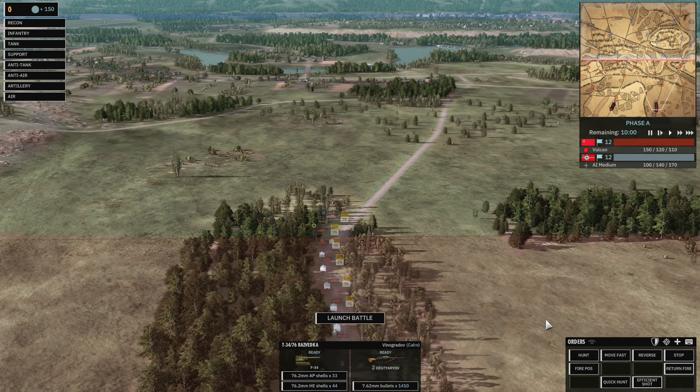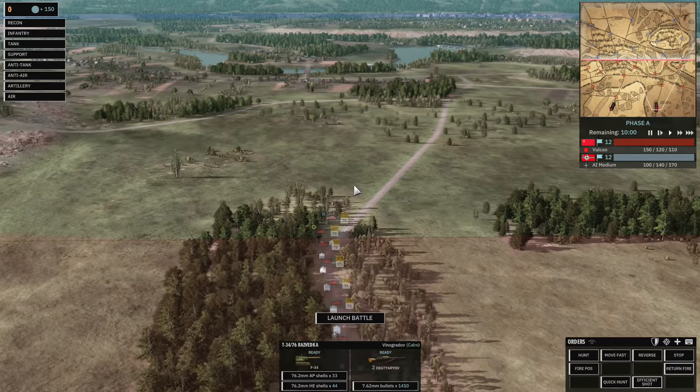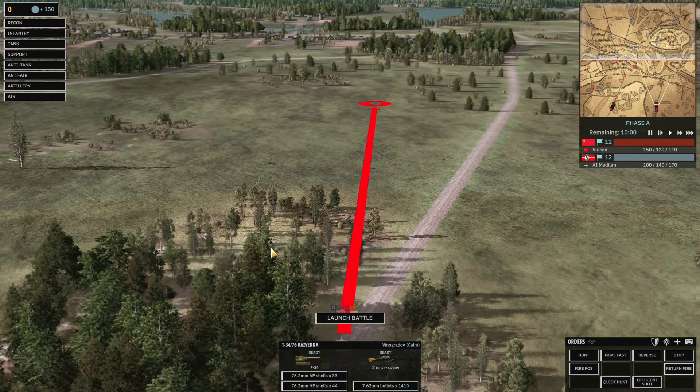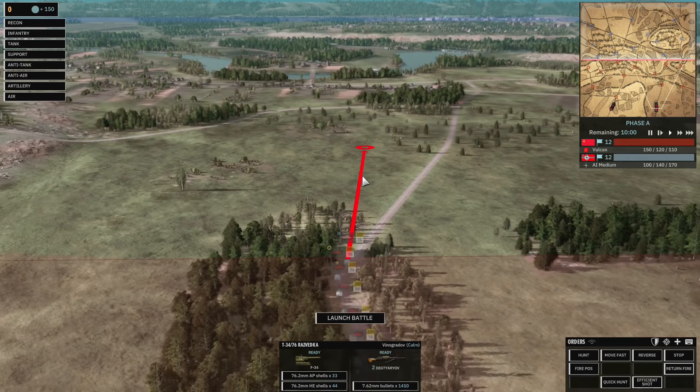The first order is Hunt — Steel Division 2's equivalent of Attack Move. Units will try to use cover as well in order to get to their position. Using the default key Q gives a Hunt command; the unit will attempt to move through light cover to reach its position. Critically, if it sees any enemies along the way it will stop and shoot — it's very important to know it will stop first and then shoot.